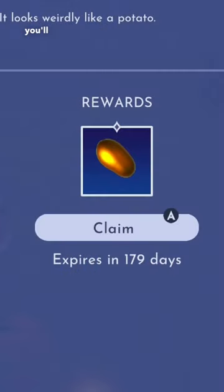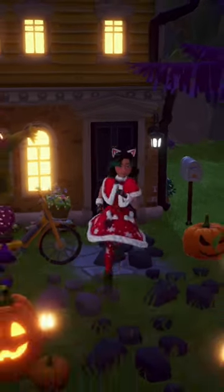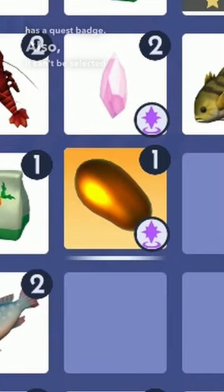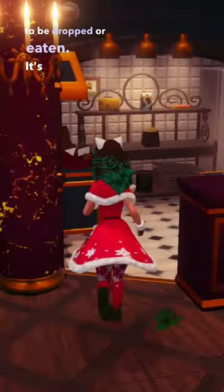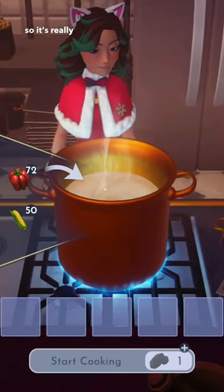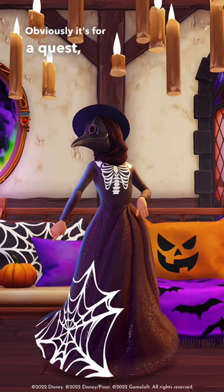Inside your mailbox you'll find a golden potato, or at least something that looks like a golden potato. Once you claim it and go into your inventory, you'll notice it has a quest badge. It can't be selected to be dropped or eaten, and you can't cook with it either, so it's really unclear what we're going to use it for. Obviously it's for a quest, but we don't have all the pieces to the puzzle yet.